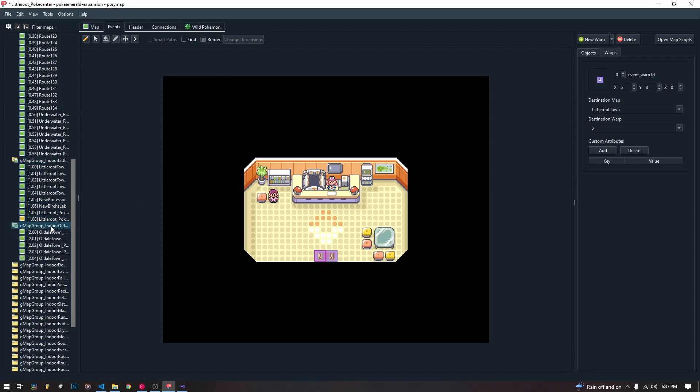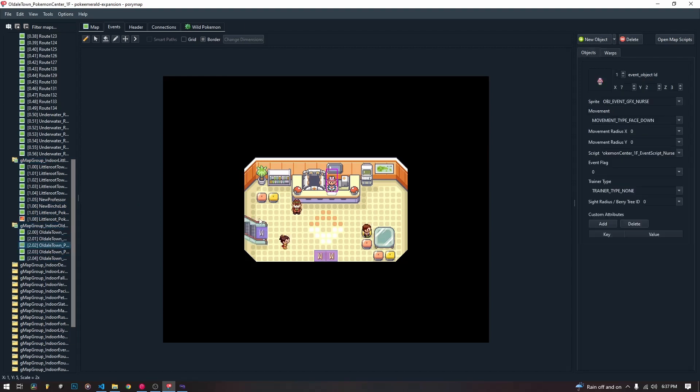You just go to one of the other ones and you just copy and paste all of what's inside of here into your new map, so that you have it all there already. You don't have to edit anything. I cut out the elevator, because we're not going to talk about that in this video. But then you are going to want to create your nurse object, so just create a normal object and give it the graphic nurse, make it face down, and we are going to write the script here for it. It doesn't need a flag, and the script is going to handle all of our PokeMart or PokeCenter stuff.